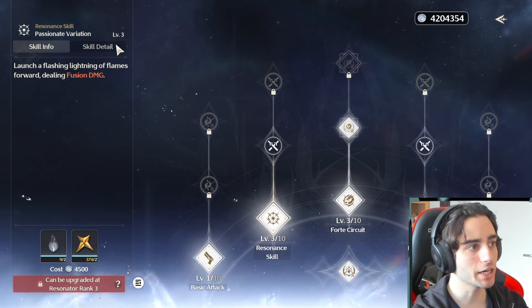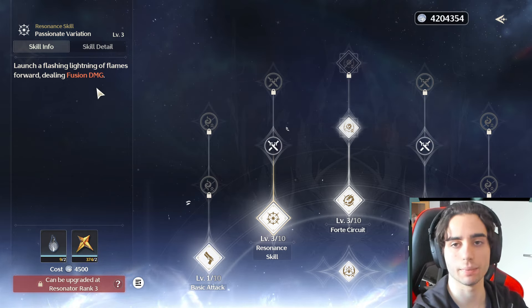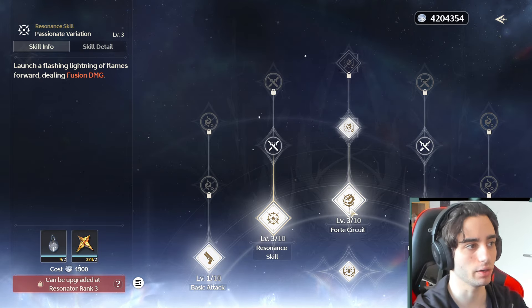His resonant skill — your E — is called Passionate Variation, launching a flashing lightning of flames forward dealing fusion damage. Very straightforward: just cast it, deal damage, get ultimate charge. Very cool.